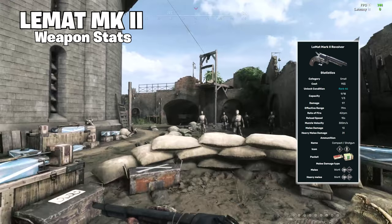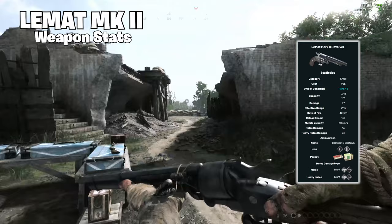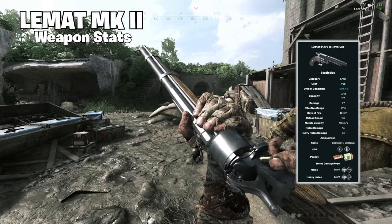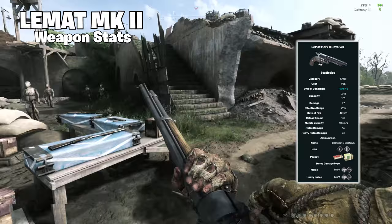Poster Boy for the Confederacy, this updated model holds 9 cartridges in its cylinder and is capable of delivering a shotgun blast from its underbarrel. The LeMatte Mark II is a small weapon taking up only 1 slot and is unlocked at rank 46, setting you back $9,500 in-game. It fires compact and shotgun rounds and features a 25 round per minute fire rate with a 1.3 second cycle time between shots, which is pretty darn good, especially for a pistol.